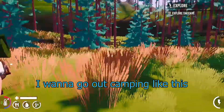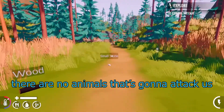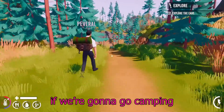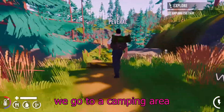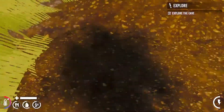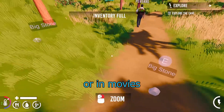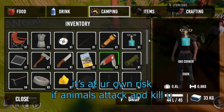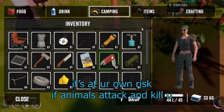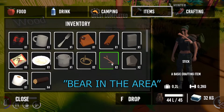I wanna go out camping like this, but I wanna make sure there are no animals that are gonna attack us. If we're gonna go camping, we go to a camping area. Isn't this a camping area? I feel like camping areas in Europe or in movies, it's always like this. It's at your own risk if animals attack you — there's always a bear attacking. Caution: bear in the area. See?